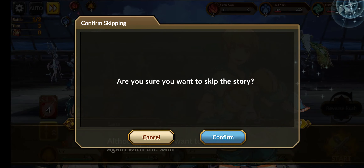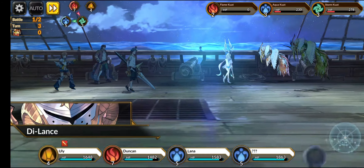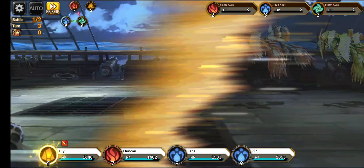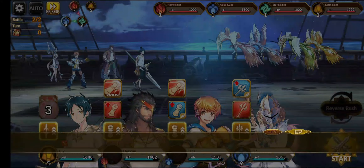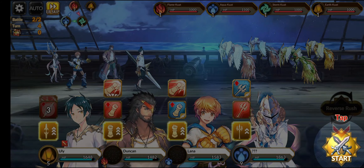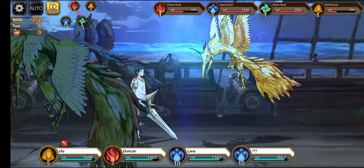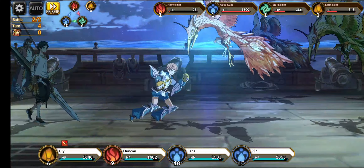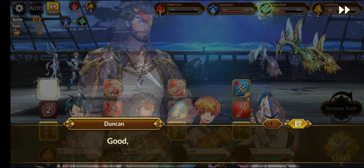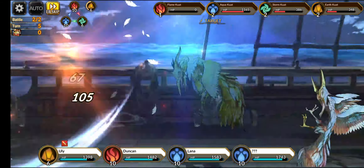The 2x battle speed mode is already active from the start, which is great — most other RPGs require you to battle at 1x speed initially. You can also use the EB skip option to progress much faster through the tutorial phase, so you can claim mailbox items and start doing multi-summons sooner.